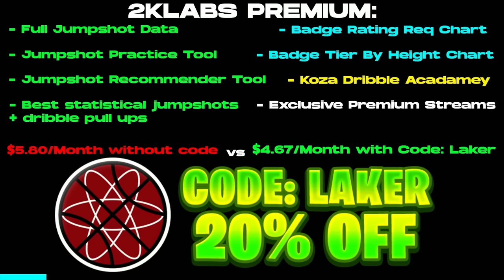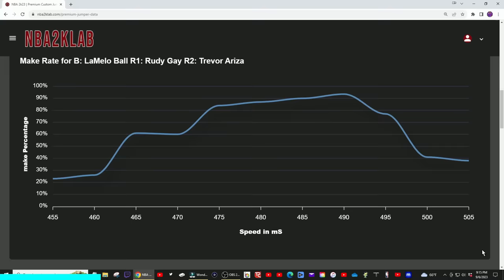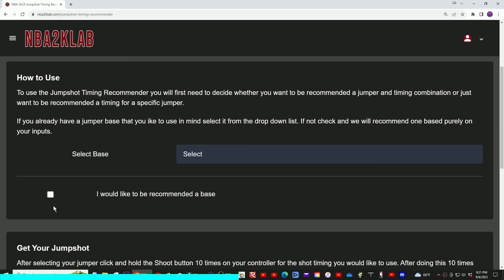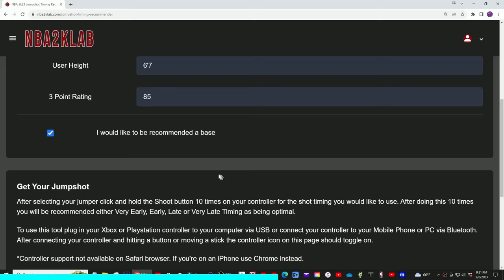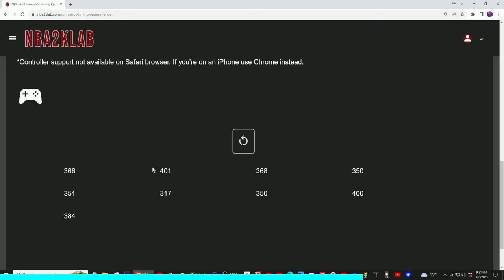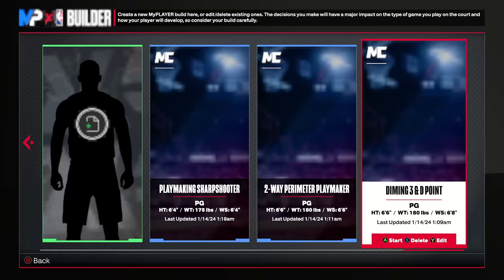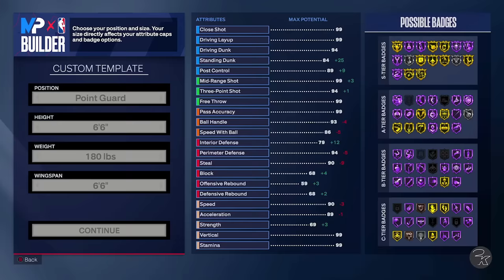I'm pairing up with NBA 2K Lab this year — use code LAKER for 20% off at checkout at NBA2KLab.com. On this website there's all types of great statistical jump shot information. You can also test jumpers on their website by plugging your controller straight into your phone or PC — it'll tell you if you're early, green, or late, and where you need to adjust. Or if you don't know what jumper to run, use their jump shot recommender: punch in your height and jump shot rating, and based on the milliseconds of timing you get, it'll recommend a jump shot.